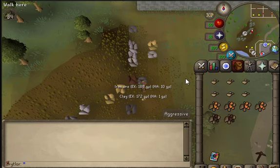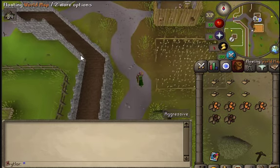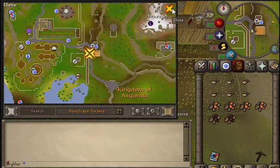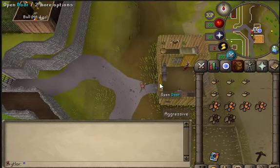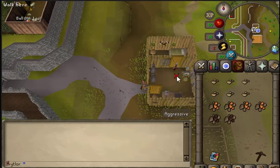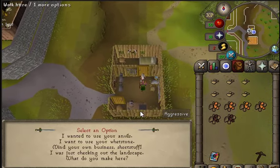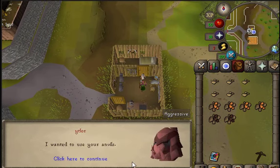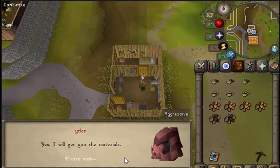Let's move to the quest location. Okay, we are in place. Now we need to speak to Doric — I want to use your anvil. Yes, I will get you the materials.